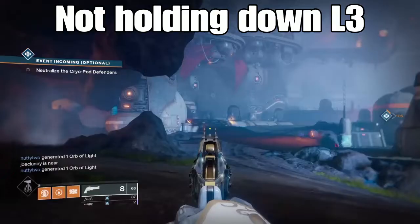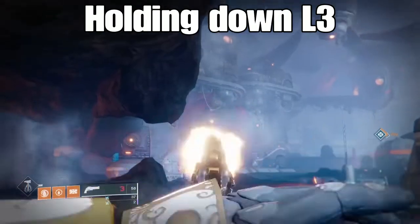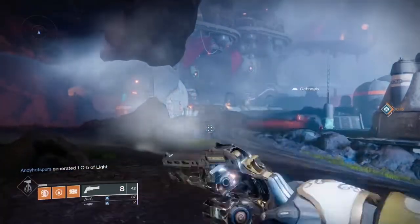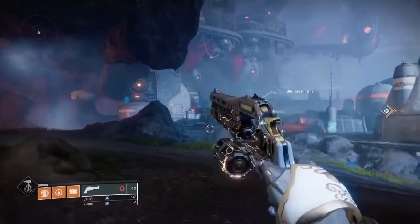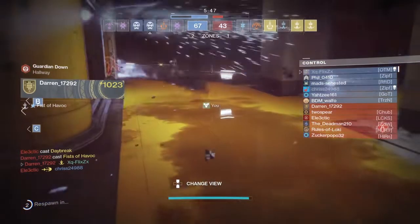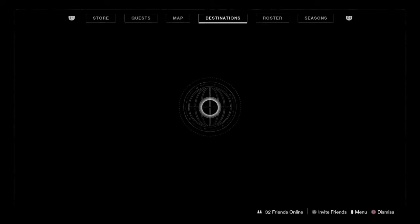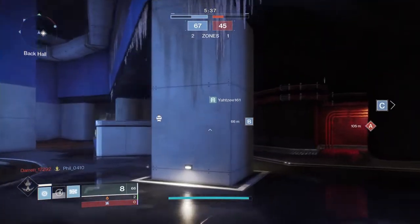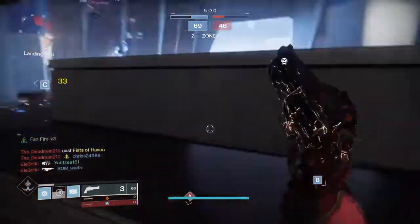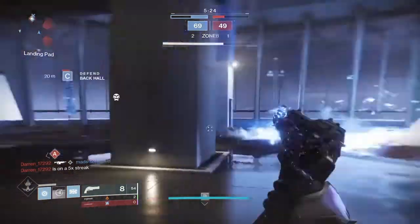Don't use this gun while aiming down sights — the recoil is horrendous. This gun is absolute trash when aiming down sights. But if you just keep firing from the hip, this is what it was meant for. Really impressive gun, I absolutely love it. Probably one of my favourite hand cannons in the entire game. The range isn't really that great, which is a downfall — I wish the range was better, but then again it would probably be insanely overpowered. Try and use this gun mainly for close to medium gunfights. Let me know what your thoughts are on this buff.